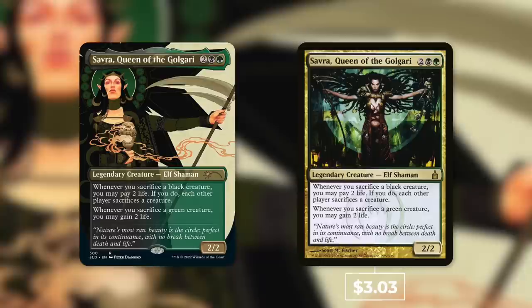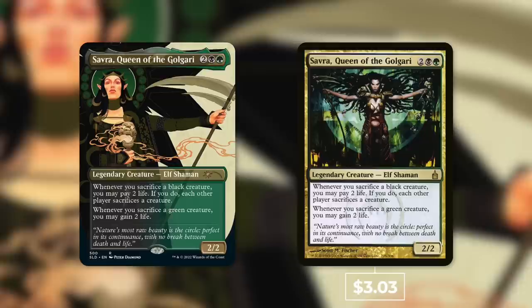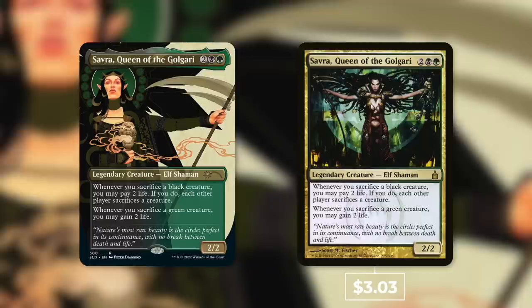Finally, we've got Savra, Queen of the Golgari, which doesn't really see much play as a commander and isn't all that expensive either at just $3.03 — quite a bit under that $7.50 average. So three out of the four cards in this Secret Lair drop are underneath the $7.50 average, quite a bit under in fact.